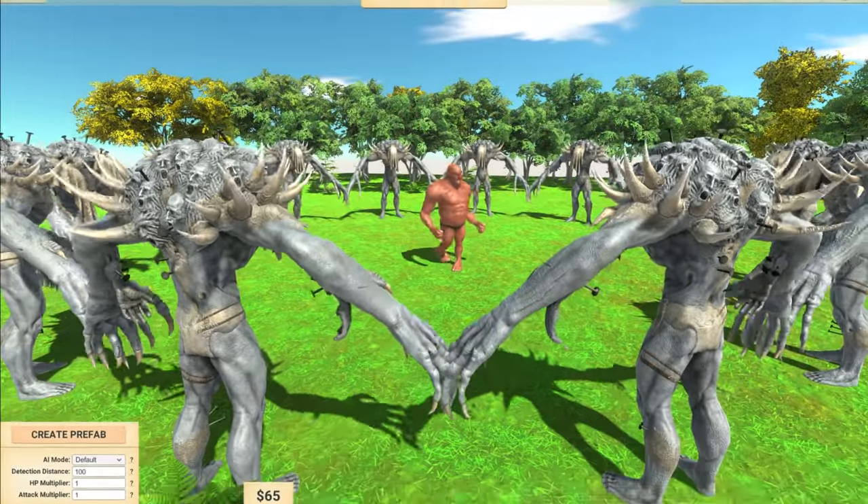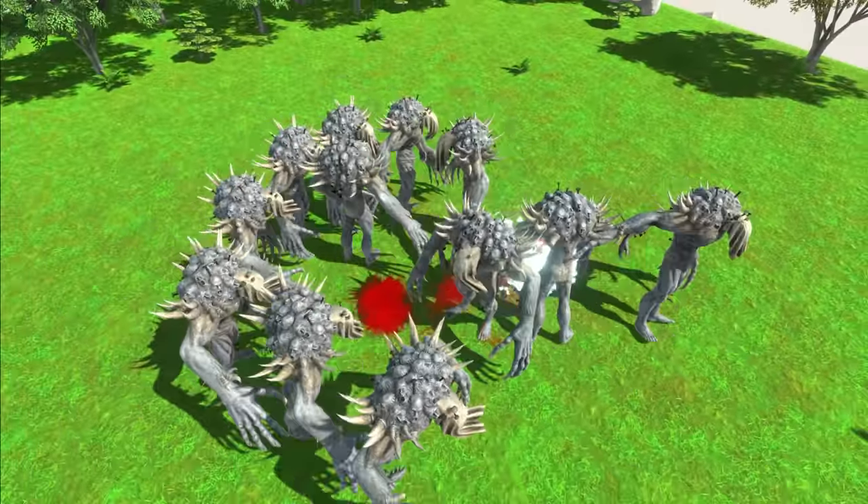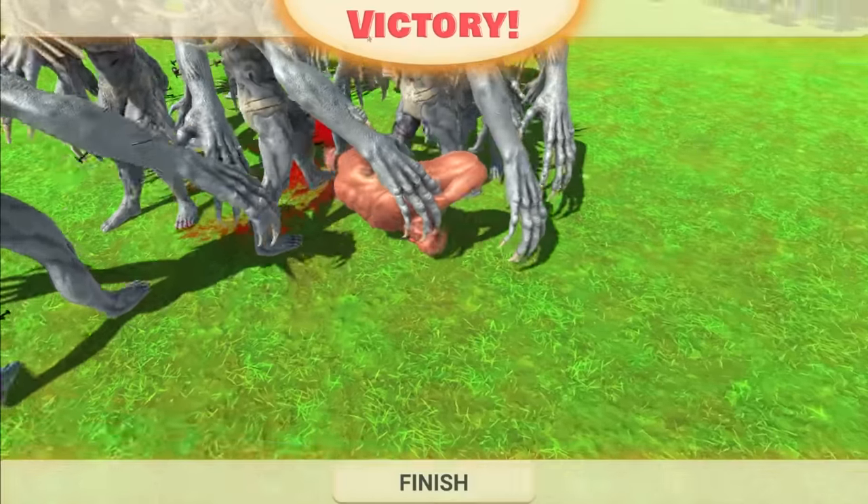Next up, we have a Hill Giant. Let's see if he can survive. Yep, I think he's still alive. Yep, he's still good. Now he's going to get messed up by all of them, and he is down. Just one Scourge unit alone is extremely powerful, so imagine having all of these.